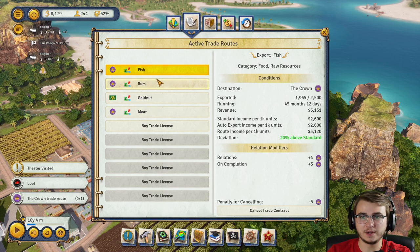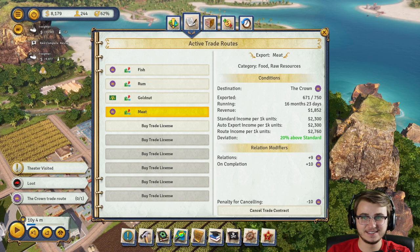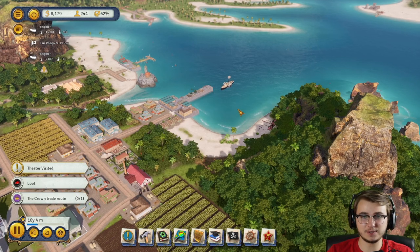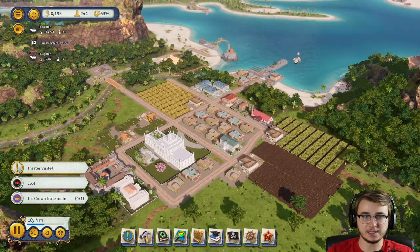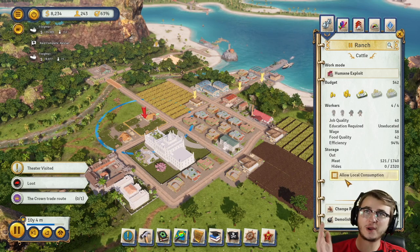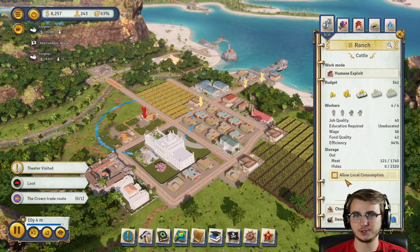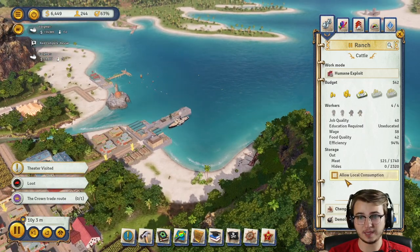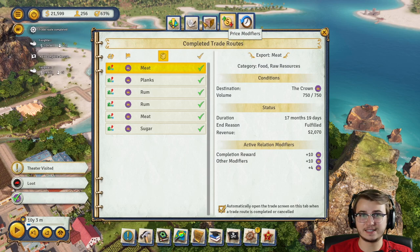What contracts are we running? We still have fish, still have rum, still working on gold nut — that's going to be there for a long time. And then meat. Once meat is finished and this boat picks it up, it should be over and done with — 592 meat. Right now we have local consumption turned off so everything gets exported. After this boat leaves the docks we'll be able to turn local consumption back on for both buildings, so everyone in town can have some meat again.